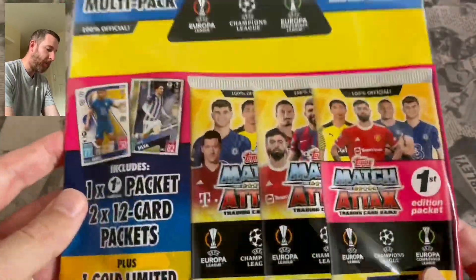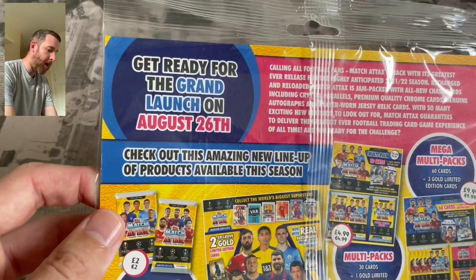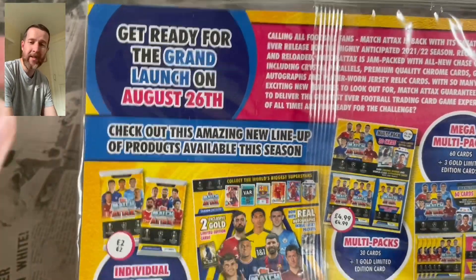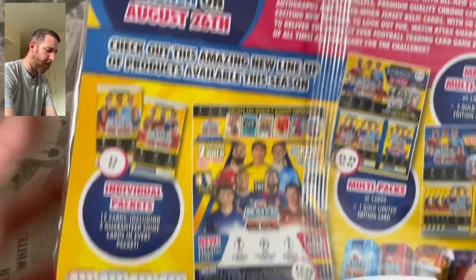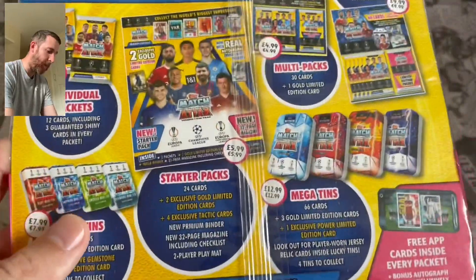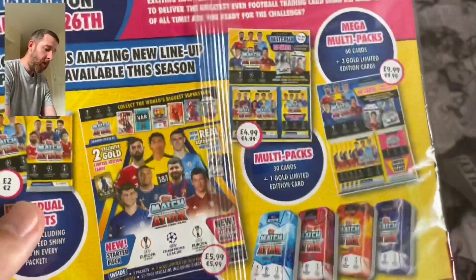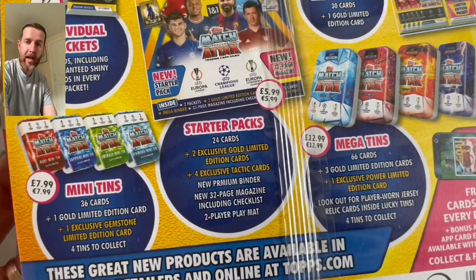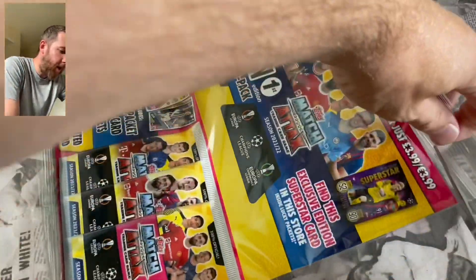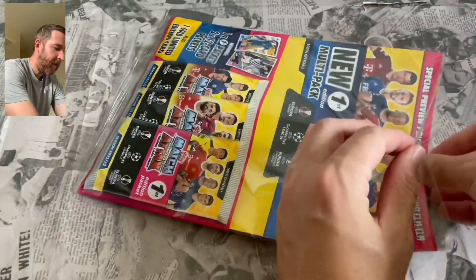This is unbelievable. On the back there, get ready for the grand launch on the 26th - August 26th is when it's in shops. The 19th, pre-order stuff is going to start going out. Look at some of the products available: we've got mini tins, starter packs, mega tins with potentially relic cards in, real autos, real relics. It's shaping up to be probably one of the best Match Attacks collections for many, many a year. So let's get some cards opened from proper packs.